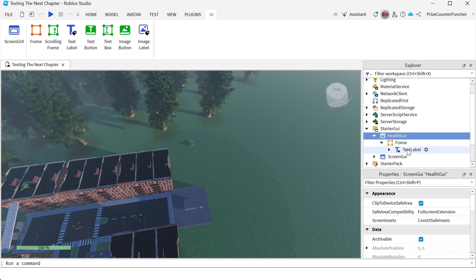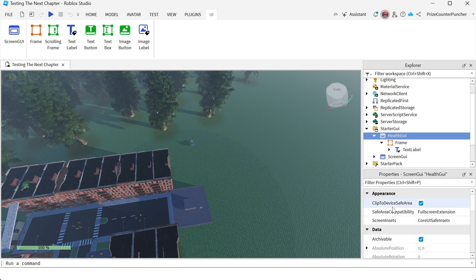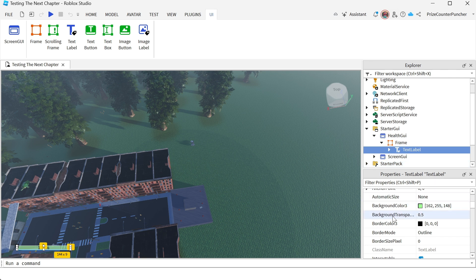One thing to keep in mind: in your ScreenGui you want to make sure you check the Reset On Spawn box — that is the default, but just make sure it is checked. Now going to your TextLabel inside the Frame — you can change the background transparency of the TextLabel if you like it to be a little bit transparent. You can also set the color here, but it doesn't matter because our script is going to change all that.